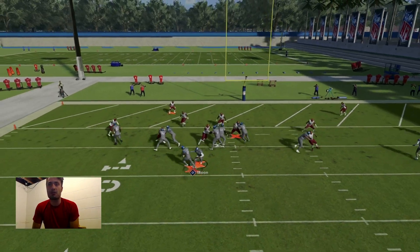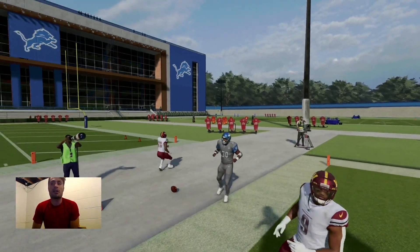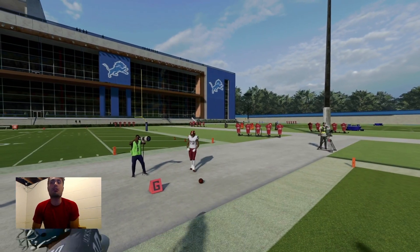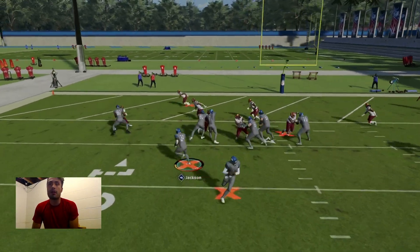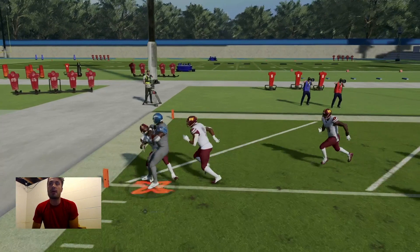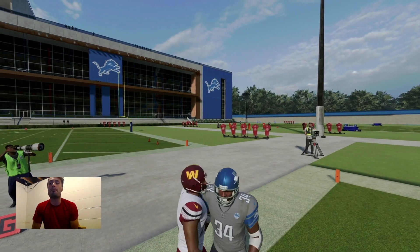You can run to either side, left or right — it doesn't really matter. The blocking is going to be great. I love cutting this back to the outside. If they take away your outside, you want to cut it back to the inside — that's an option. But generally speaking, I love cutting to the outside because the blocking is going to set up, and because of how bad the pursuit angles are, I can just outrun basically the DBs.